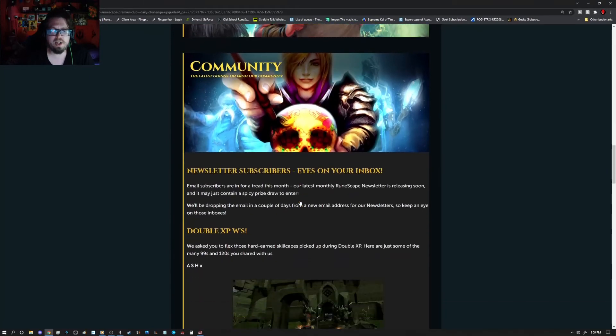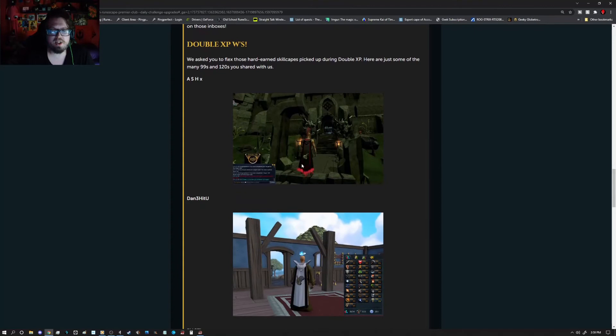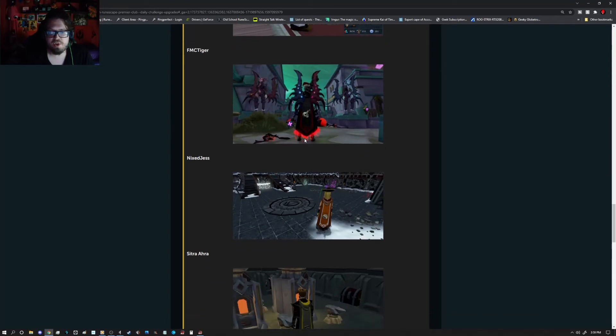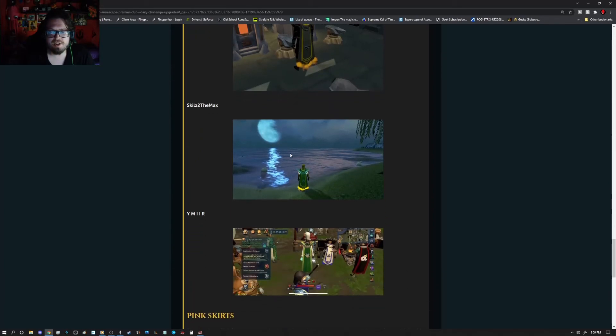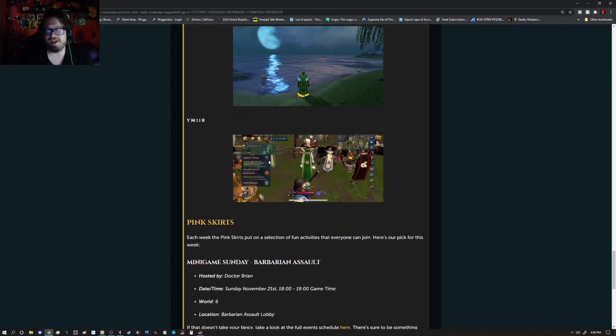The community has been full of double XP gains, with people unlocking their different types of capes — whether 99 or 120 capes. First up is Ash X with 120 Slayer. Dan 3 Hit You with 99 Archaeology. The FMC Tiger with 120 Slayer. Nick Suggests with 120 Dungeoneering. Citra Ahara with a 120 Smithing Cape. Skills to the Max with 120 Herblore. And Ymir with 99 Farming.